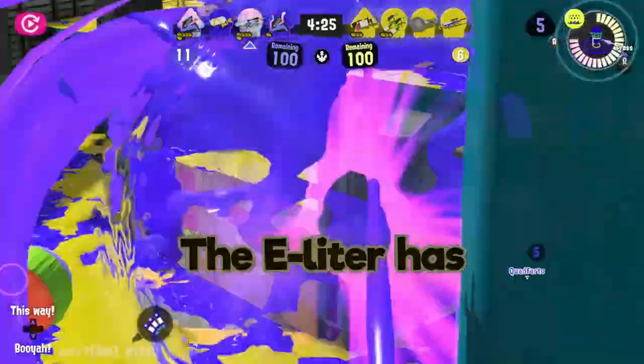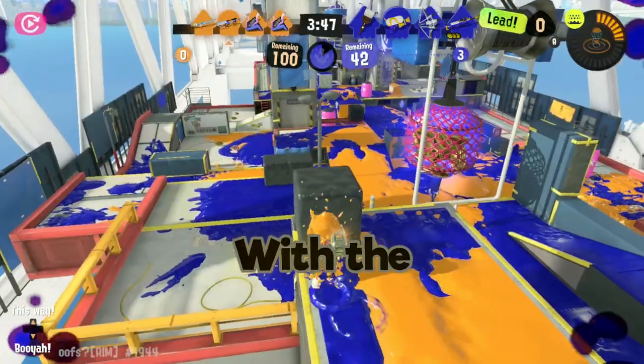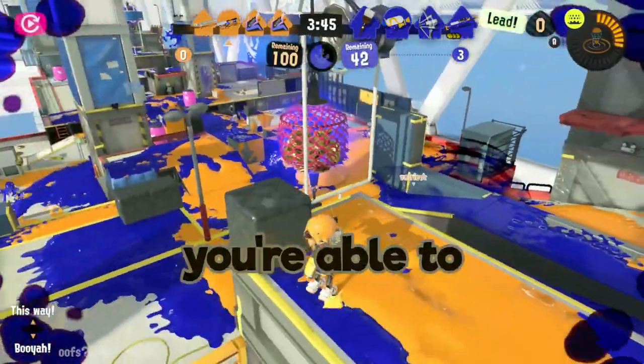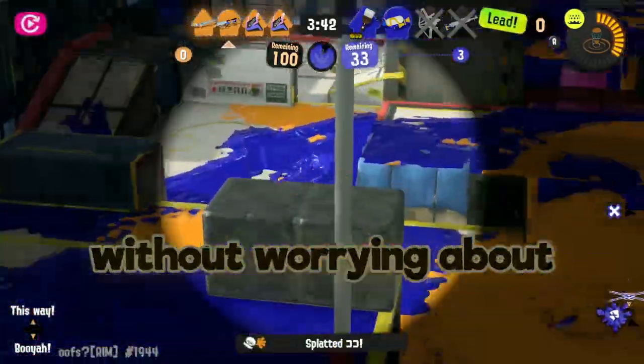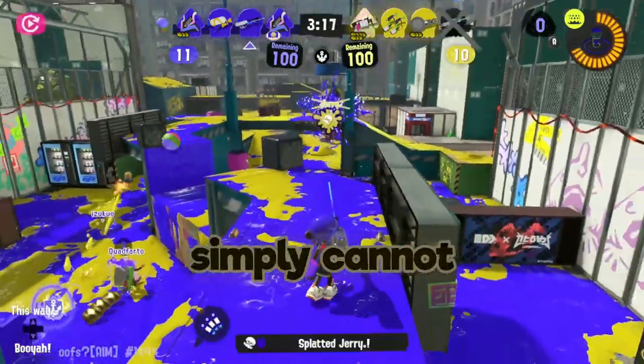Starting with the good. The E-Liter has incredible range, best in the game — well, except for Stingray, but we all know that's not coming back anytime soon. With the long distance range the E-Liter possesses, you're able to comfortably challenge any other weapon in the game without worrying about them returning fire. If you get your spacing right, you'll be able to reach them, and they simply cannot get to you.